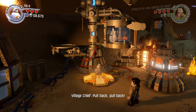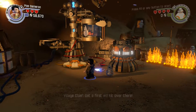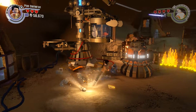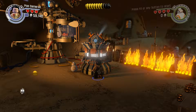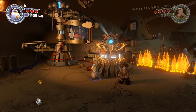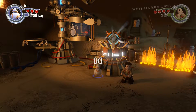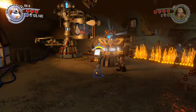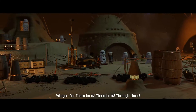Go back! Target the hostiles! Get a look at that kid over there! Push forward on their position! That's it! They've got nowhere to run! Got one! We can't lose! I'm hit! Make your shots count! Stay right there, don't worry. He'll be here very soon. They've got us around here! Oh, there he is! Through there!